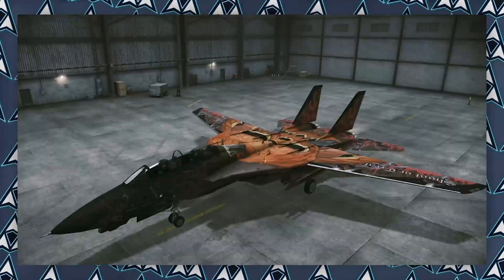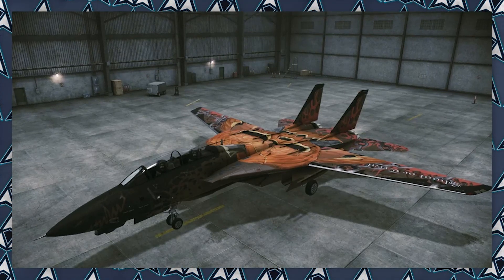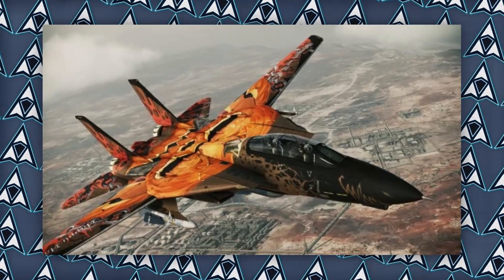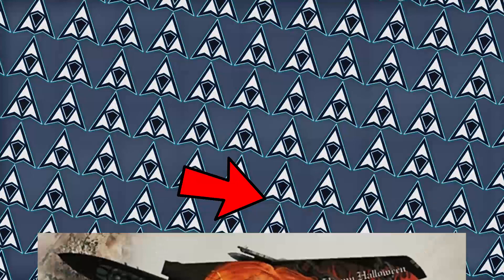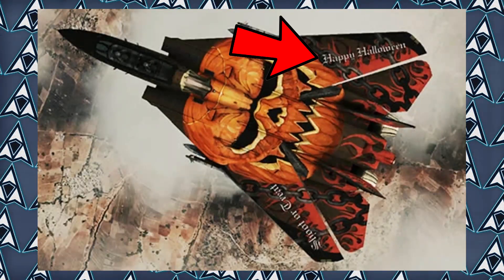Next up, the F-14D Halloween Pumpkin skin was released for $3.99 USD in Assault Horizon, but it was actually free on the Steam version. This was listed as color number 7, and taking a closer look at the skin, the left wing says 'shoot or treat' while the right wing says 'happy Halloween.' Who doesn't love spooky season?